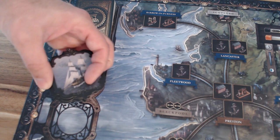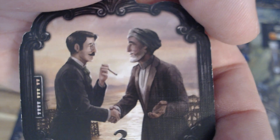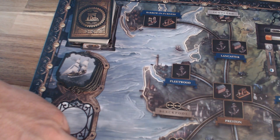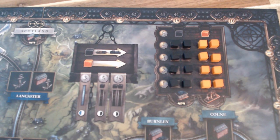Next, take the distant cotton market tiles, removing any that don't match your player count — in this three-player game, remove all tiles with a four-player count — shuffle them and place them in their correct location, followed by the distant cotton marker piece placed in the upper left of the board. Then fill up the coal and iron markets by placing one coal and one iron cube on all empty spaces. The remaining cubes go next to the board as general supply.